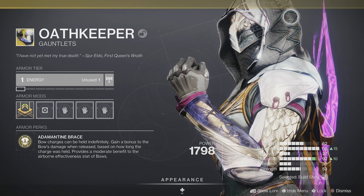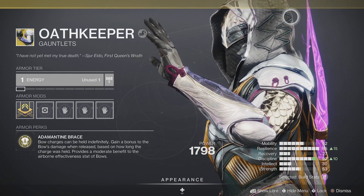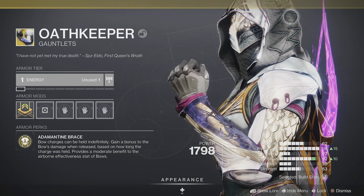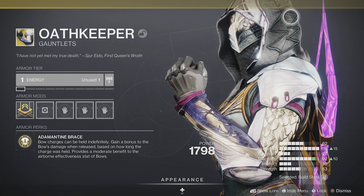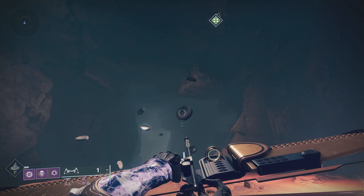Starting with the perk, Adamantine Brace: bow charges can be held indefinitely. Gain a bonus to the bow's damage when released based on how long the charge was held. Provides a moderate benefit to the airborne effectiveness stat of bows.